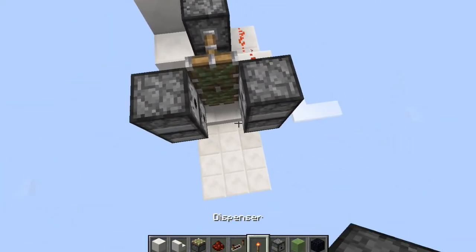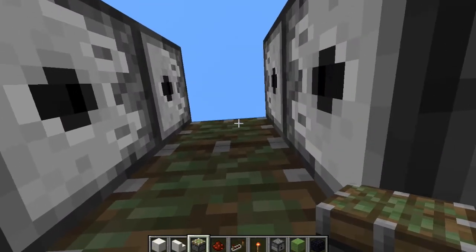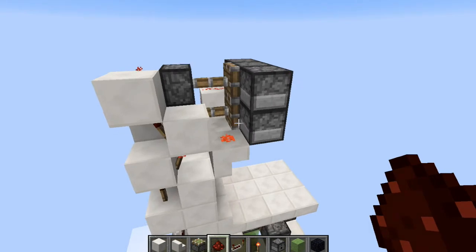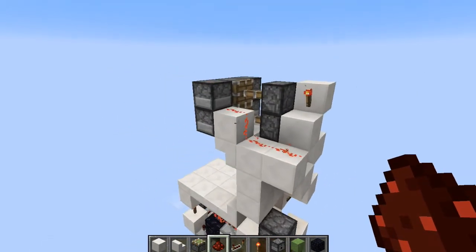They're going to be facing into the contraption like that. Then go ahead and replace that piston right there and it should go down. Now all we need is a piece of redstone dust right there and I believe that's it finished.